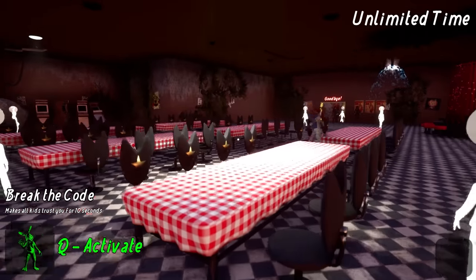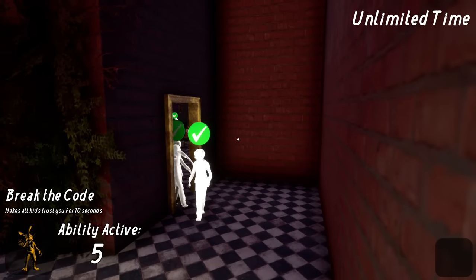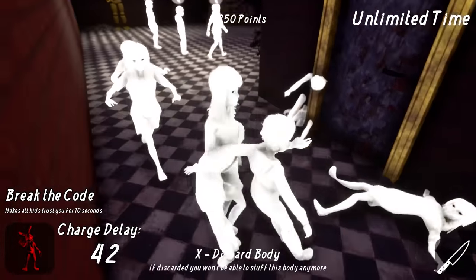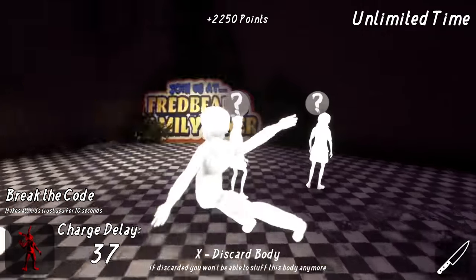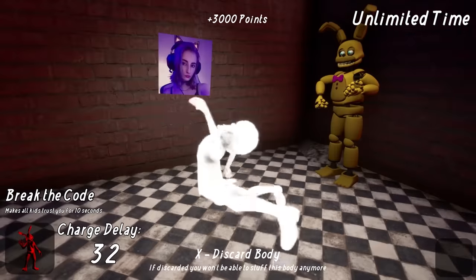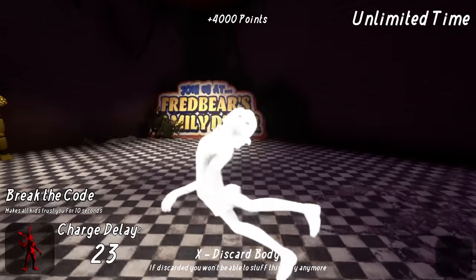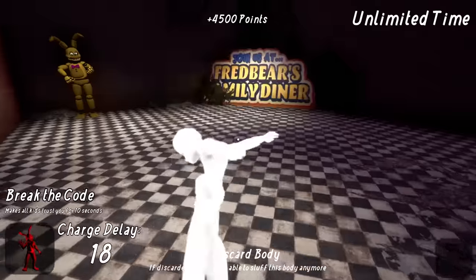What's our ability for Glitch Trap? Oh yeah, he has the OP ability. Look at this — press Q and they all just come running towards us. The problem is we need to get them all in here and close the door before the 10-second timer is up. This character is crazy though. Everyone in! Close the door — okay, good night everyone. They make no noise at all when you stab them.